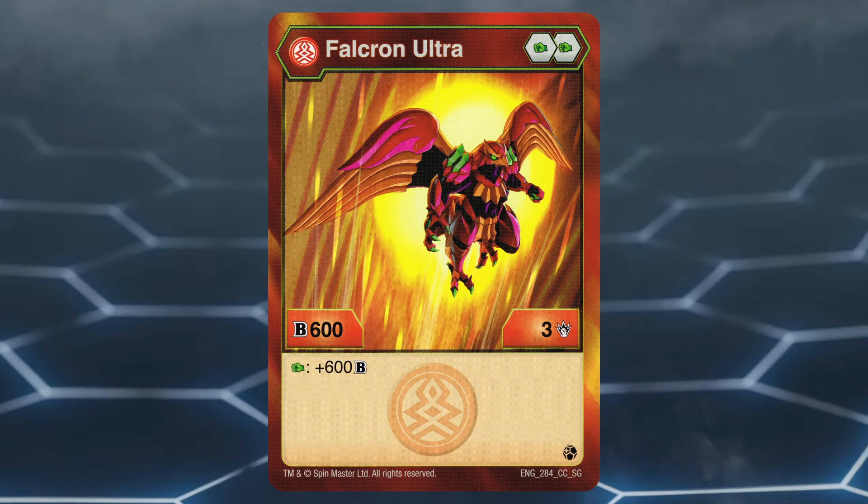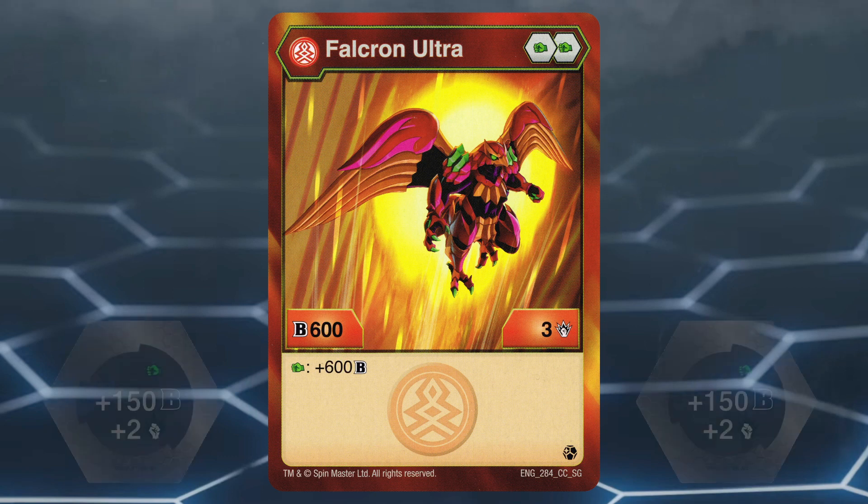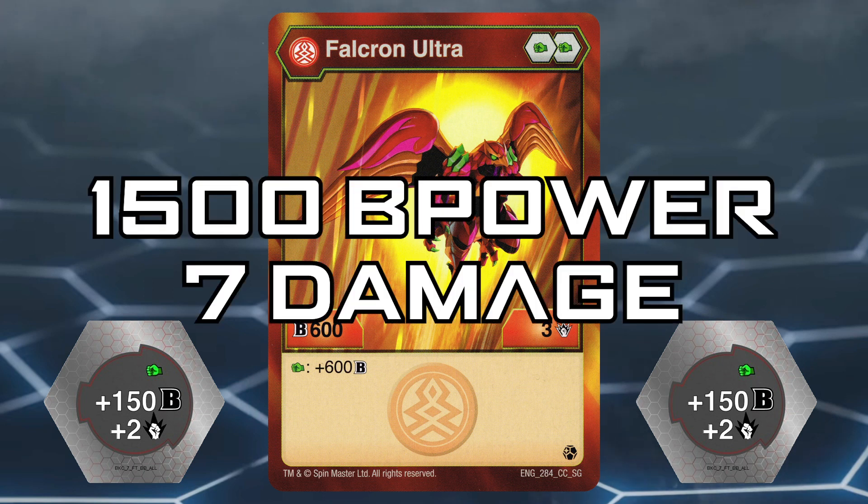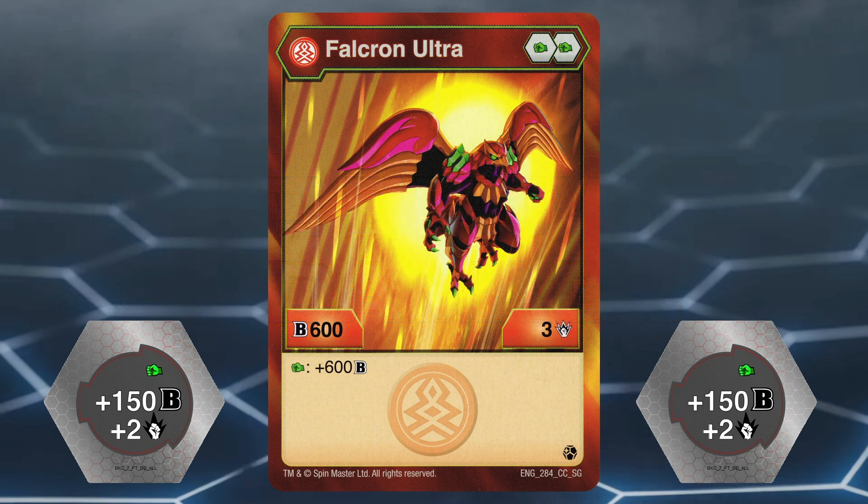Pyrus Falkron Ultra has a poor core lineup of two green fists, which are known for giving moderate boosts in damage. It has a statline of 600B power and 2 damage, with the effect of gaining 600B power when on a green fist. It must double core to be viable — if it lands on two of its +150/+2 green fist cores, it can reach 1500B power and 7 damage, which is very nice. However, having to double core does make it quite risky.